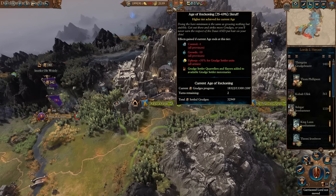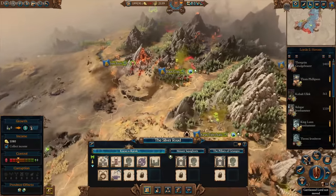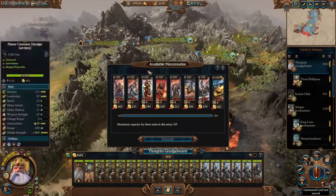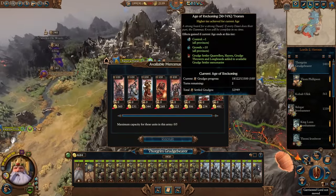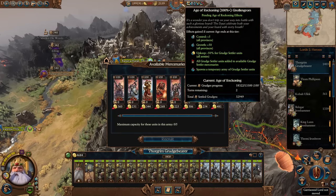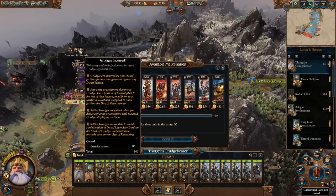If you get between 25-49% you'll obtain quarrelers and slayers as grudge settler mercenaries. You can find all of these in the mercenary pool. At 50-74% you get access to slightly stronger units, and the same applies at 75-100%. All you need to make sure you're doing is fighting armies that have incurred grudges against you — basically anytime they're slaying your ancestors, make sure you kill them.